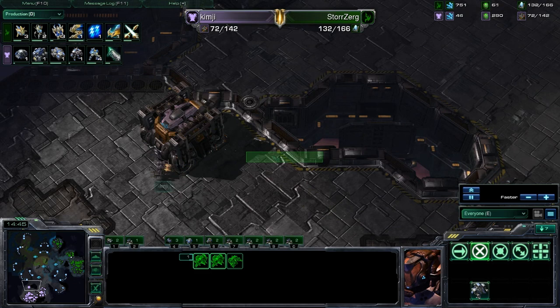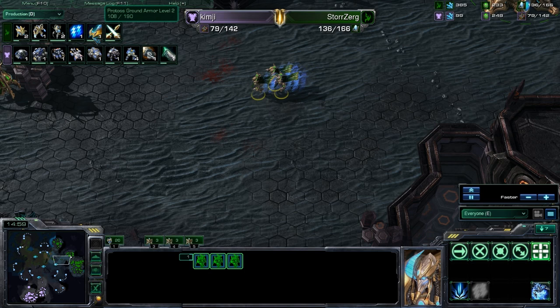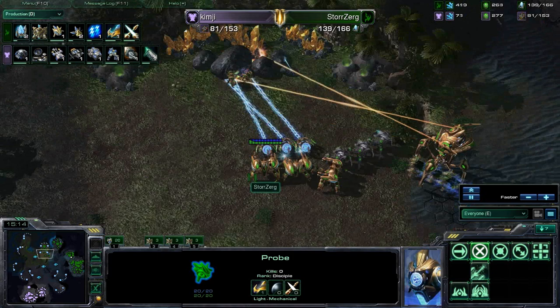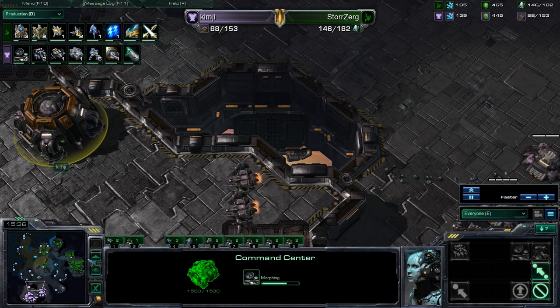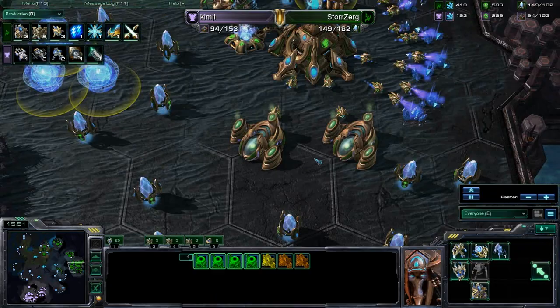He just got annihilated — down a total of about 50 food at this point. I don't see how Kim-G can come back from it. He is expanding, but I'm not sure if he can secure that. There's no real way to defend it — he's just got his army annihilated, and now there's Templar in the field, Storm being researched, two Colossus being made at once, as well as 2-2 upgrades. He's just now starting plus one for weapons as well as concussive shells. It looks like he's double expanding behind that — he's going to have five bases. Meanwhile Kim-G is still on two. He pretty much has two options: out-macro Storzerg, which is probably not going to happen, or just go all in.